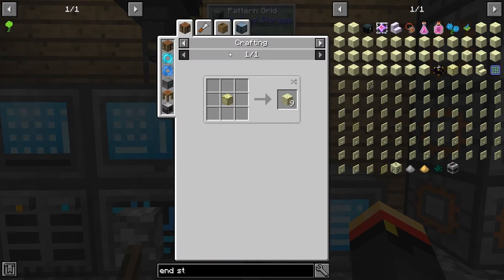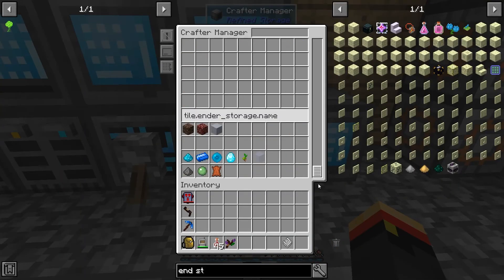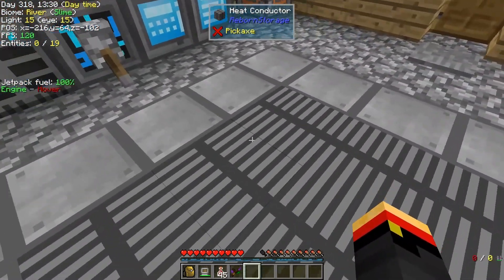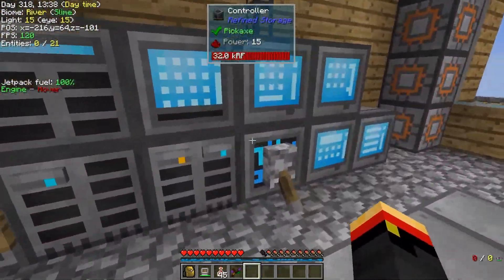We need to make that a processing recipe — take the barrel out, take the lava out. That's what that is. This guy's now a five by five by five so he is super fast. He uses more energy but we seem to have plenty of energy right now.